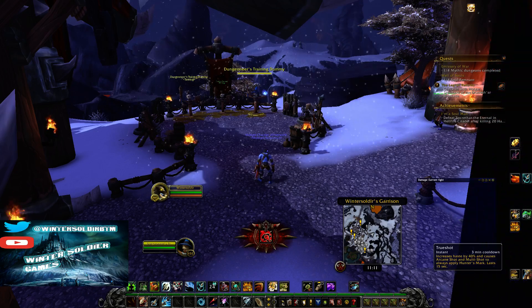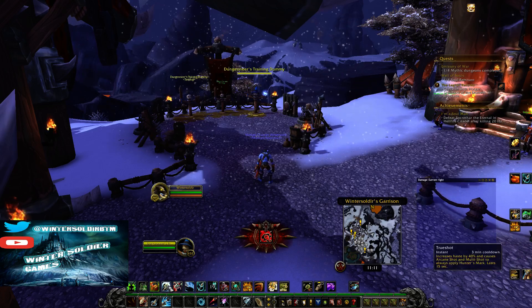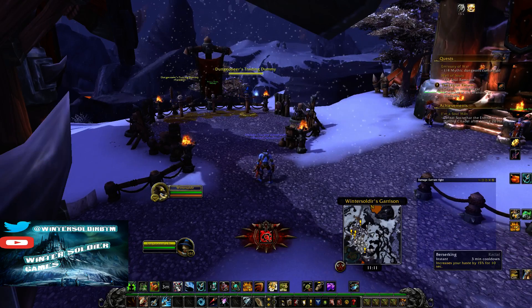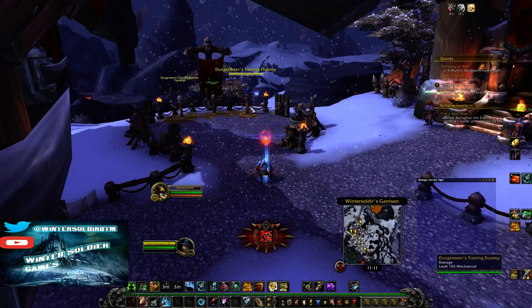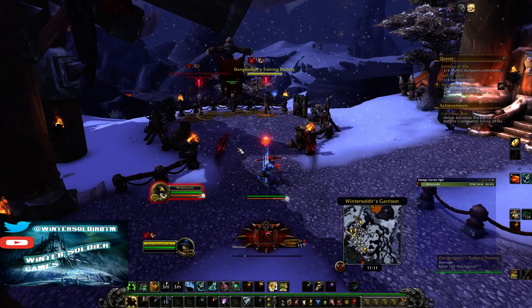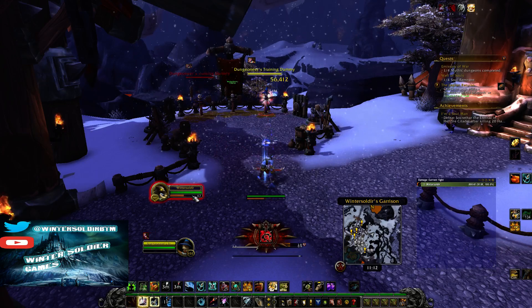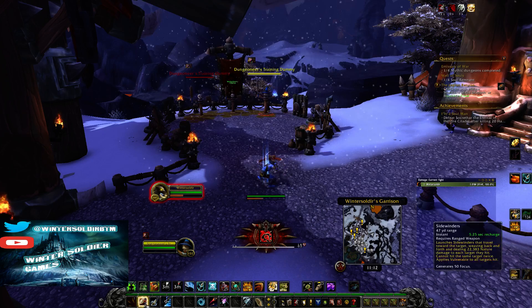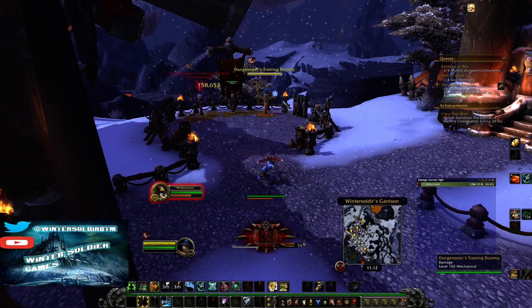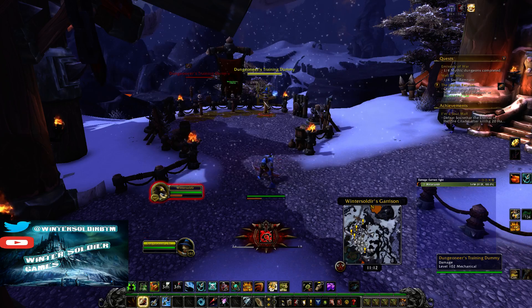What you want to do on a typical opener for a raid pull would look something like this. You pop true shot, your racial as a troll, and a potion — you'd ideally have these macroed. Then you auto-attack, go straight into barrage, sidewinders proc — hit that, get in at least one aimed shot, then mark shot, and dump your focus on aimed shots. Sidewinders procs again, aimed shot, mark shot, dump focus on aimed shots. Then barrage comes off cooldown, so hit that as soon as you've got the focus.